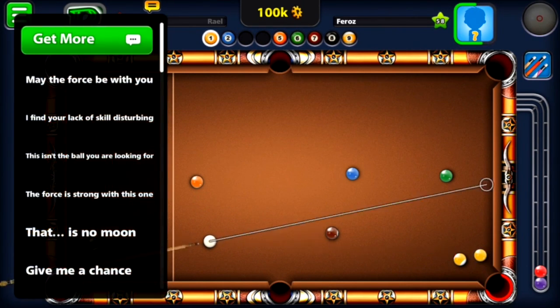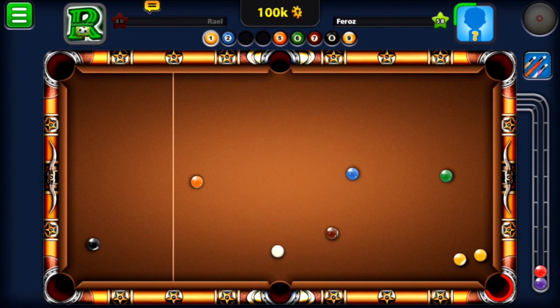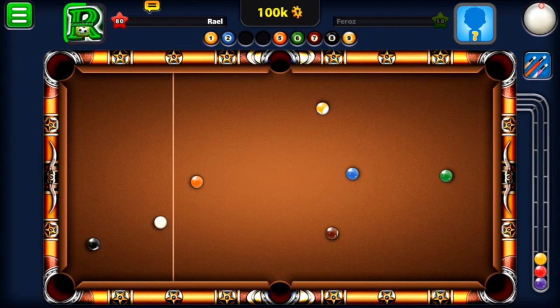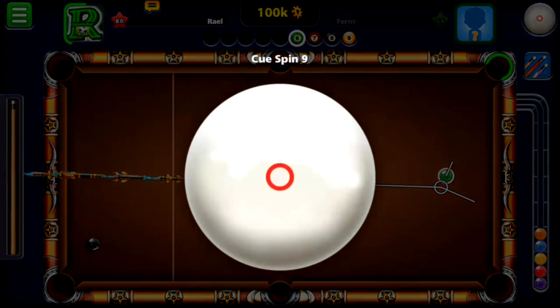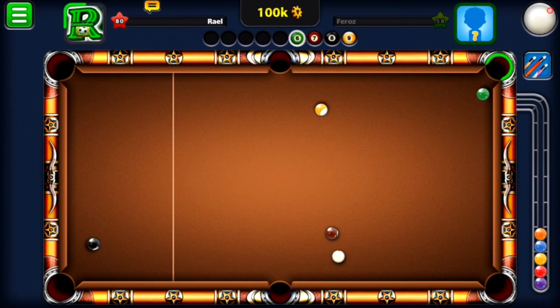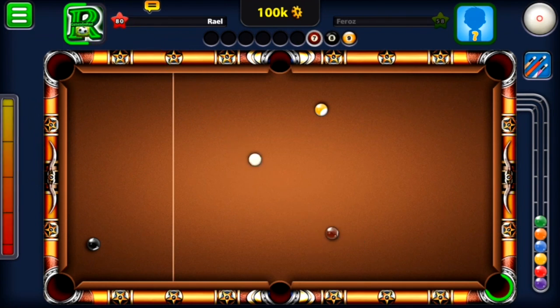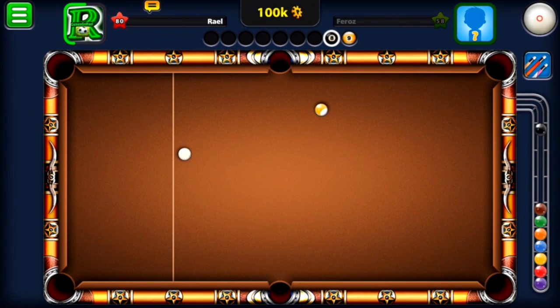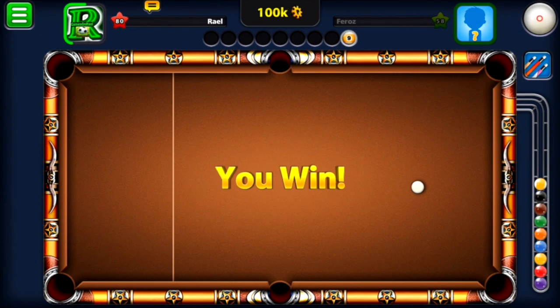After potting the purple I got stuck with the yellow, and tried to deflect the orange in, but I still needed the yellow. My opponent couldn't touch the yellow so I regained control. I used a forward spin to get great position on the blue, then potted the orange to the bottom left pocket. Then I closed out with the green, brown, and won the 100k table — coins now close to 1.9 million.